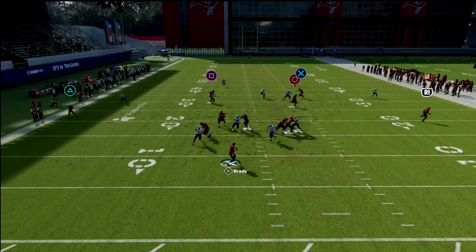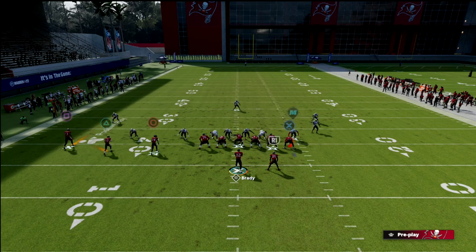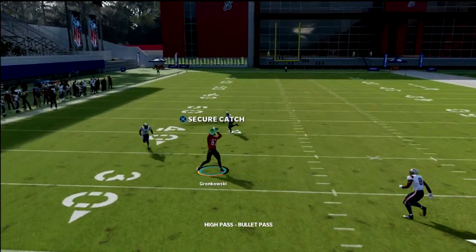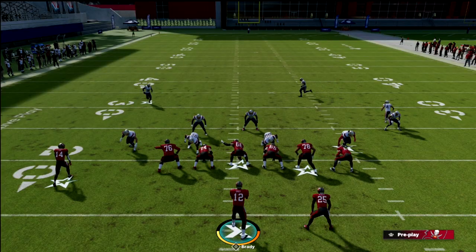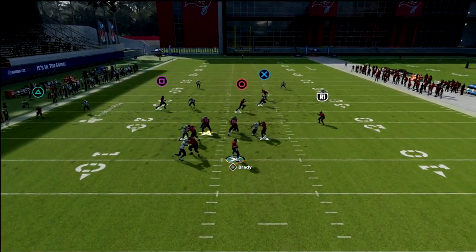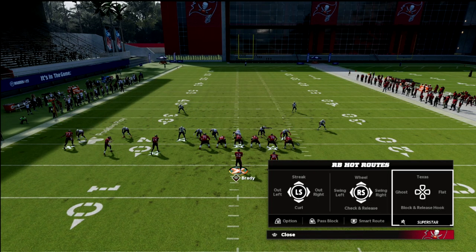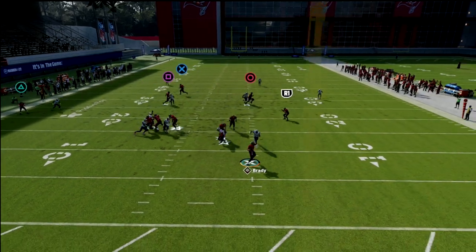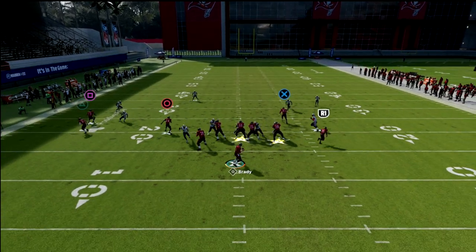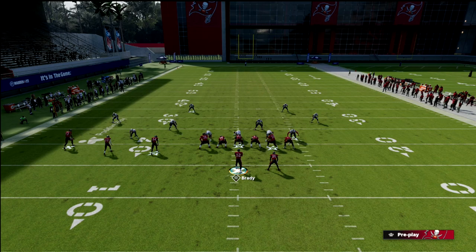This tight end in route is a little shallower than a post and I honestly like it almost as much, if not more. It's a little longer developing, but you'll never have an issue with a safety reading and undercutting this route. You can just high-point it over the middle and he'll always get that animation — thrown underneath pretty much every deep zone in the game. A post can sometimes run itself into coverage, whereas this dig route really doesn't. The ghost route holds zones a little differently than you'd expect — you can see it pulls that outside zone inside, freeing up the slant on the sideline.